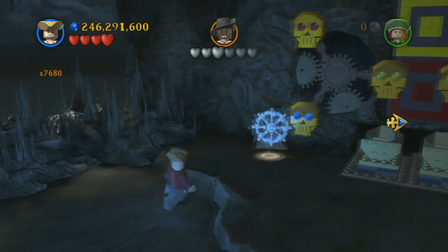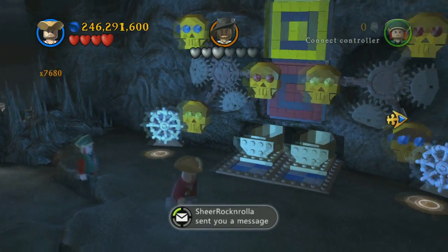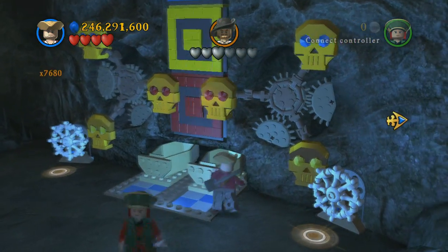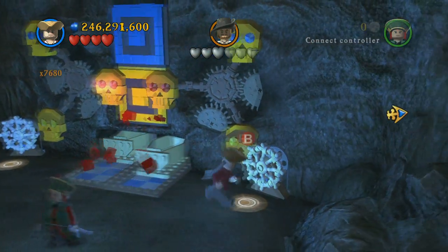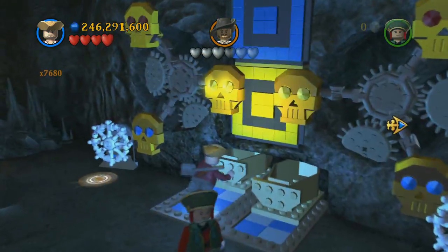Over here on the right is a big contraption, and you basically have to spin these so that the colors match up. Once you get both reds lined up to start, you just push these things in and it's going to blow up that square. You're going to do that with all the colors — there are three primary colors to start.